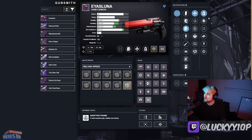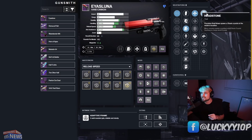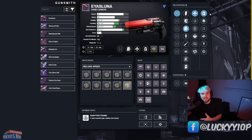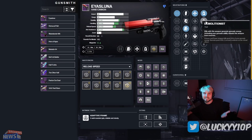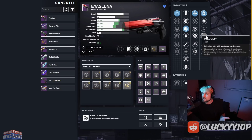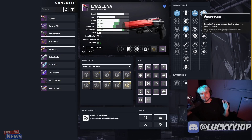The PvE roll with Headstone is crazy in the current sandbox. If you're using a stasis subclass along with this, it's such crazy ad clear — it's like Dragonfly times three back when Dragonfly was actually really good. You want to use Headstone if you're going to use this in PvE. It's a really good build with anything stasis, especially Behemoth, which got a massive buff. Headstone is definitely the go-to S-tier perk for PvE.